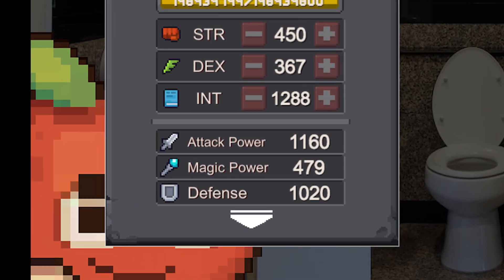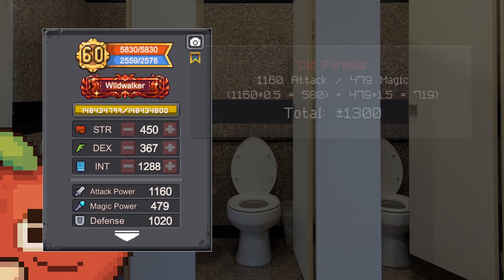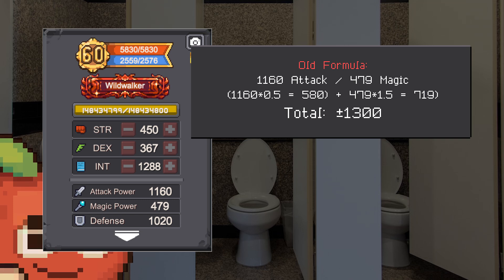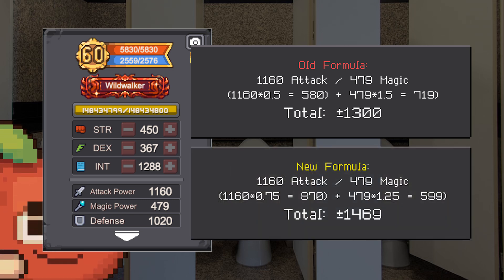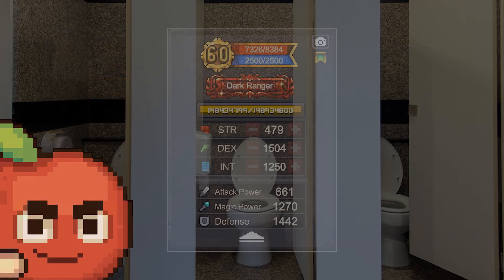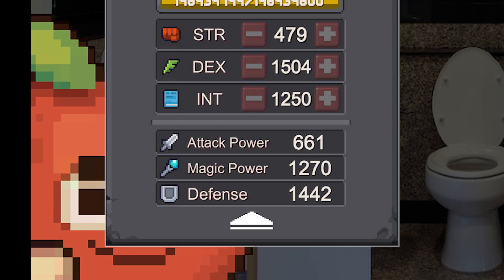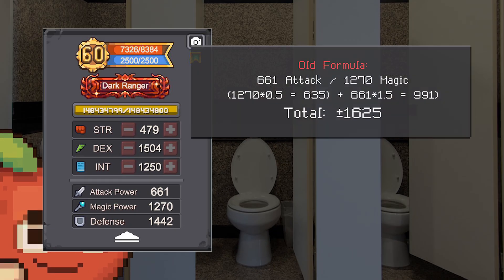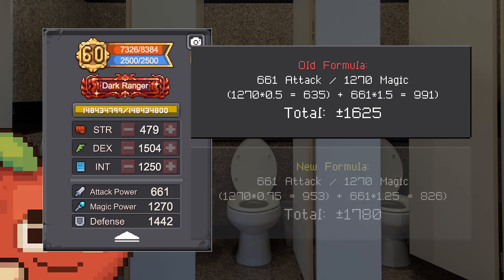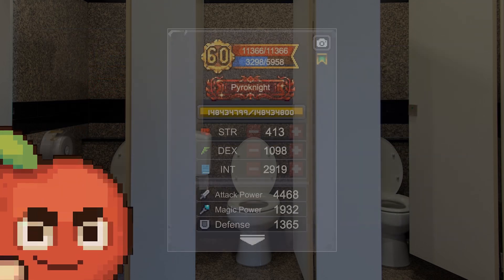The second example is Wild Walker. The attack power is 1160 and the magic power is 479. With the old formula the hybrid attack power is around 1625, with the new formula it increased by 9% to 1780.